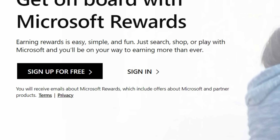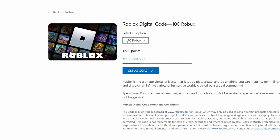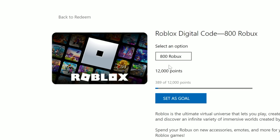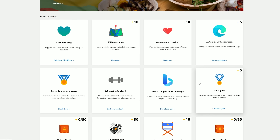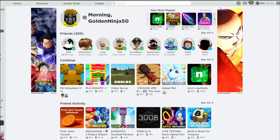Search up Microsoft Rewards and click this link here. Make sure you sign into your Microsoft account, then click on Redeem. You can get either 100 Robux or 800, but you need more points. To get points, click on Earn and complete these challenges every day. I already got 10 points and it took me like three seconds. You can do more challenges down here too.